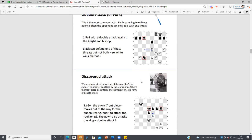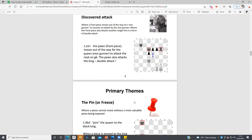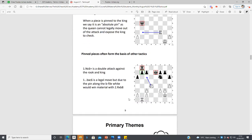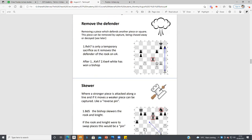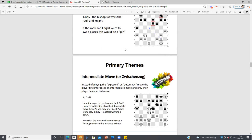There are some more examples of this on the next slide. Then we've got a discovered attack. Primary themes include the pin — 'freeze, pin and win' — one of my favorite things to say. This is very, very common in games. We've also got removing the defender, and the skewer. Then there's the intermediate move, which can be quite challenging to see.